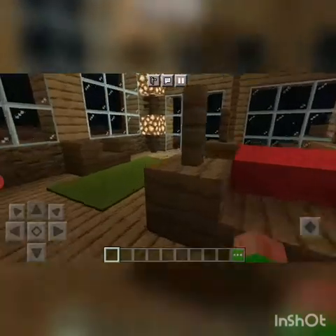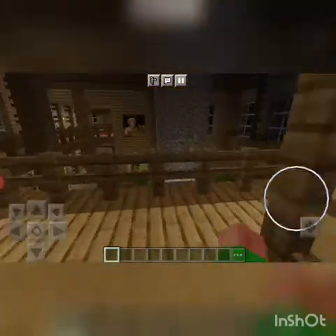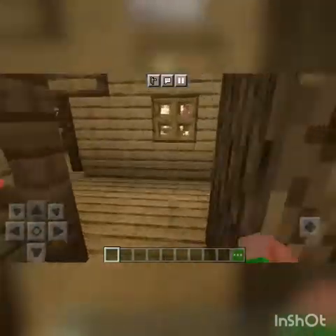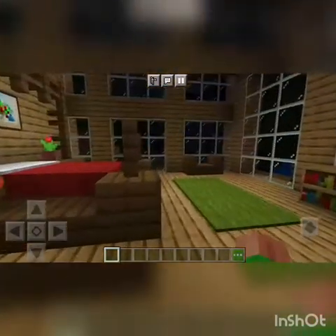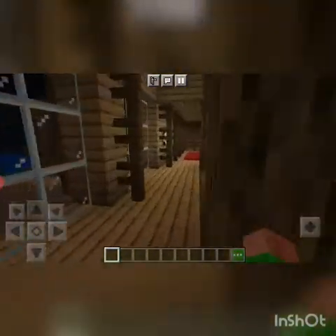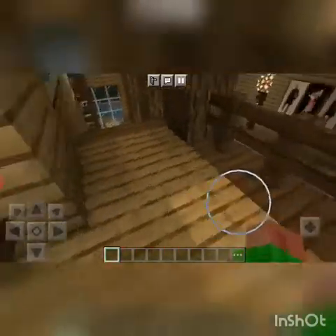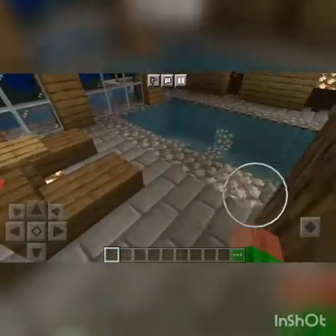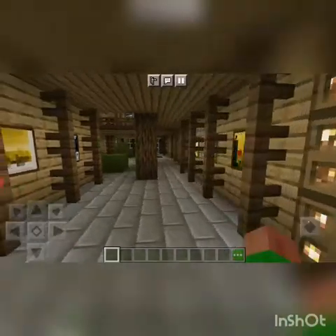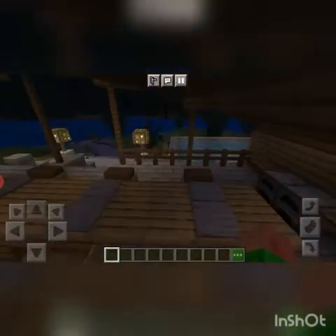There's another bedroom here, similar to the other one. That's basically all for the second floor, and I already gave you the third floor tour. I forgot — this house is amazing. Okay, I haven't given you the outside tour yet — I keep forgetting things since I'm so busy and trying to do this video a bit faster. Now let's go to the outside tour.